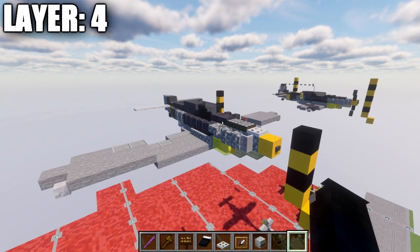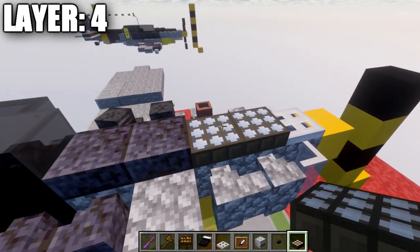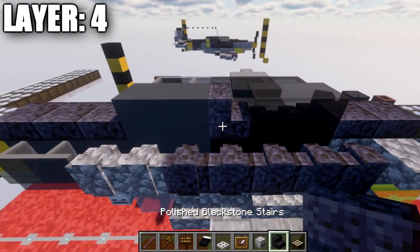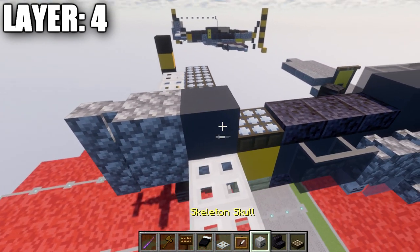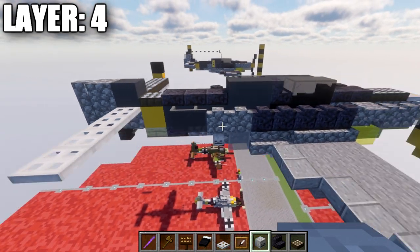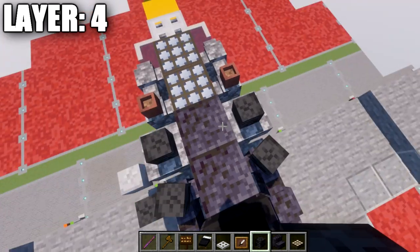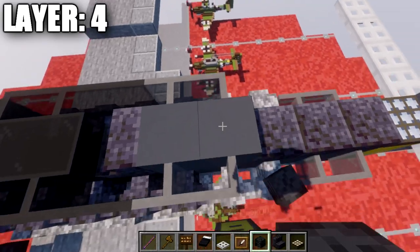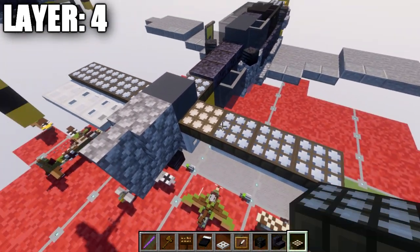Moving into layer four: place an iron trapdoor on top of the cobblestone block, then two daylight detectors turned to night mode — they should be the light blue color. Place two polished blackstone slabs, then two black stained glass full blocks and a polished blackstone stair. After that, two gray concrete blocks, three polished blackstone slabs, another daylight detector on night mode, a gray concrete block, a cobblestone block, and a cobblestone wall at the end. On top of the second cobblestone wall, place flower pots on both sides, a wither skeleton skull, and another wither skeleton skull at a slight angle on both sides. Then three black stained glass panes back, two gray stained glass panes back, and a wither skeleton skull at a slight angle on both sides. On the tail, place a row of four daylight detectors all turned to night mode.